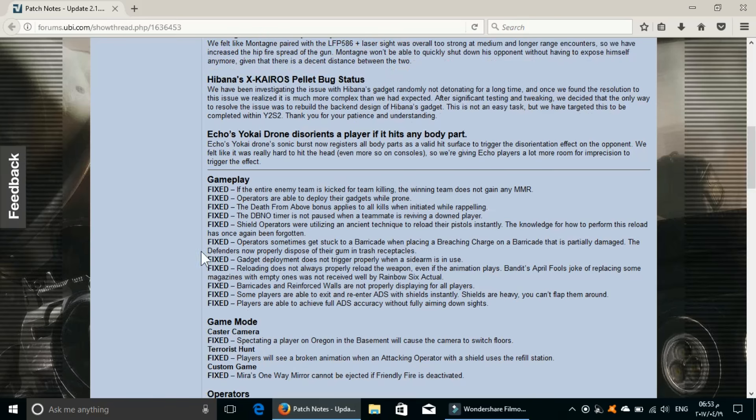Now this is just general bug fixes. The one that caught my eye is: gadget deployment does not trigger properly when a sidearm is in use. This is the bug that happened with IQ where you have to press the button twice for your electronic scanner to pop out.